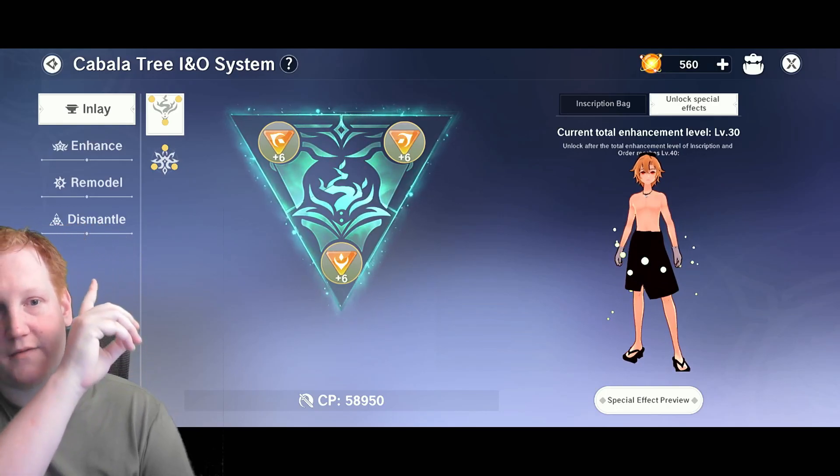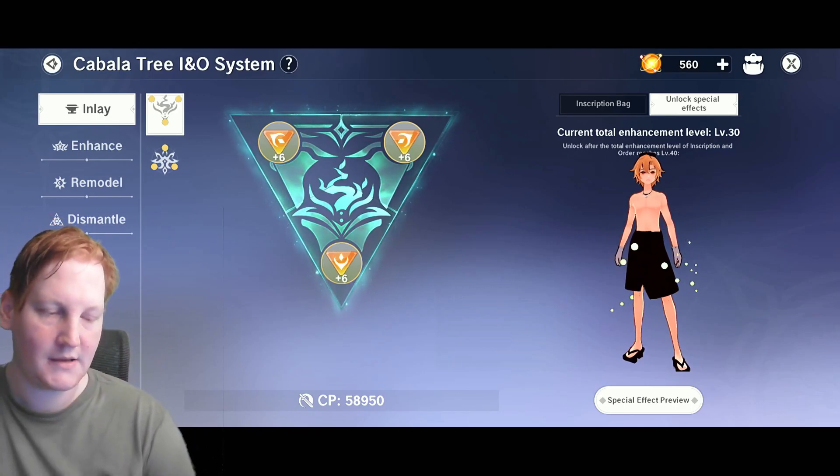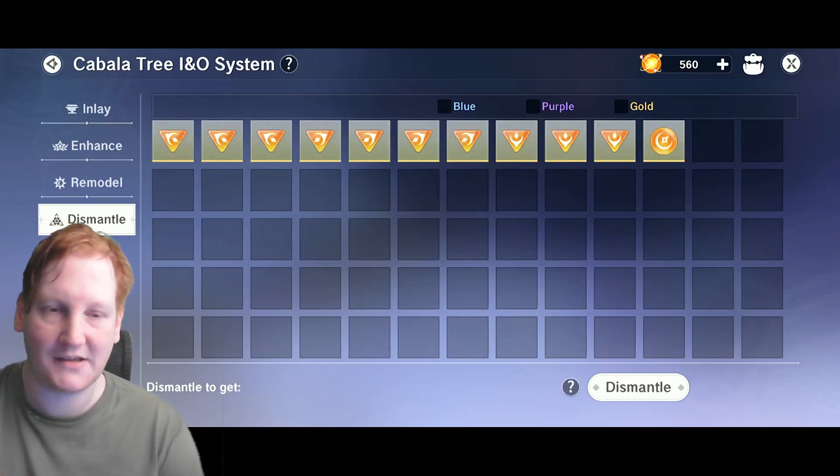At the top of the interface you have inlay, enhance, remodel, and dismantle. I'm going to start from the bottom and work my way up, starting with dismantle — and dismantling is actually not the most straightforward way to do things.